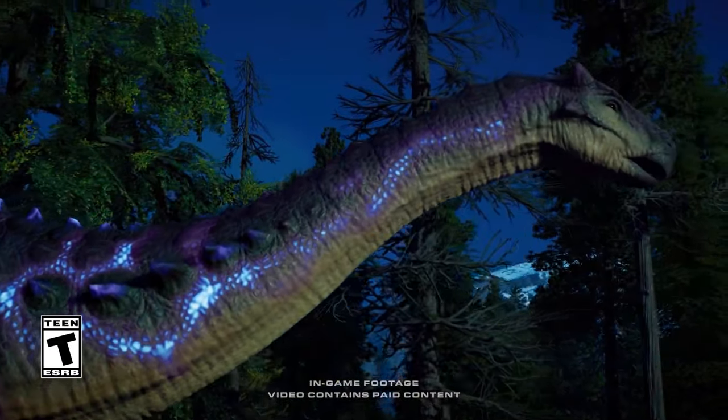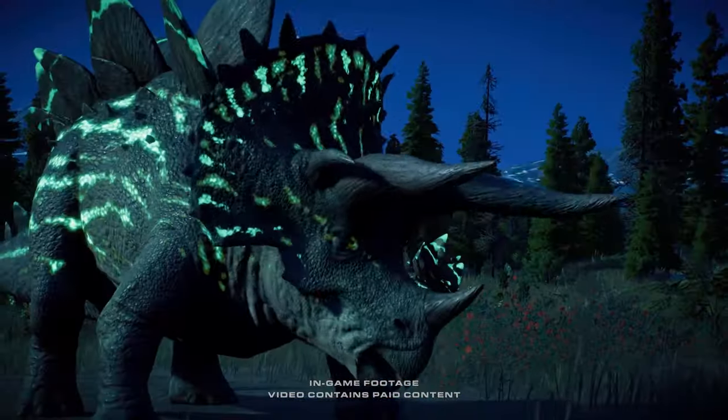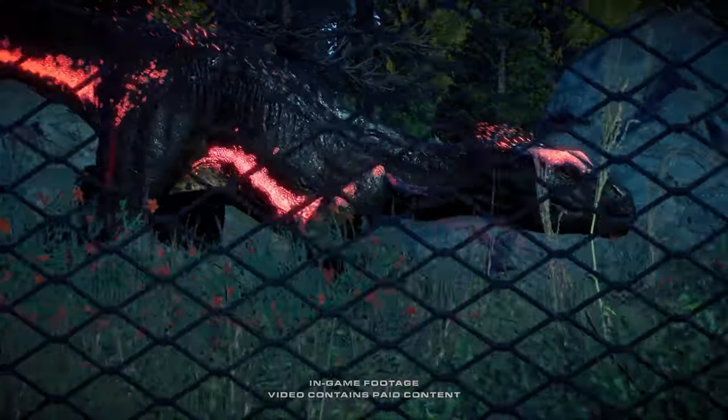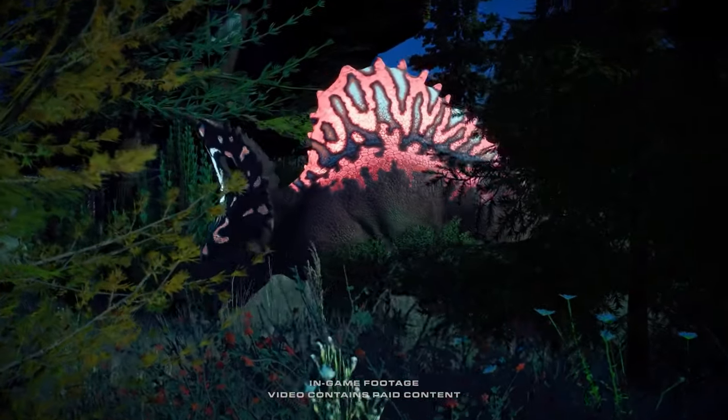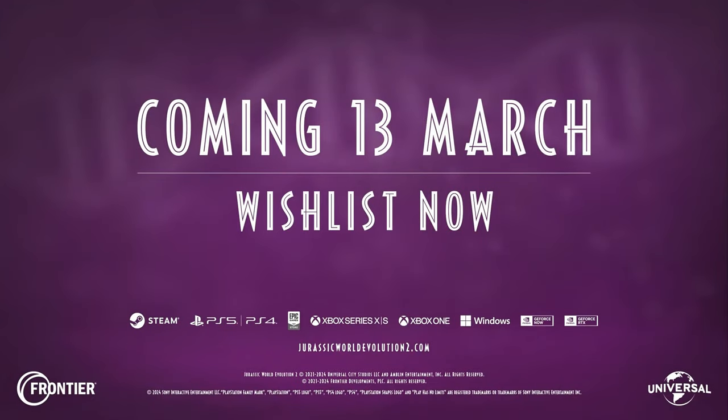Hello everybody and welcome to a new video for Jurassic World Evolution 2, where we have the new announcement of the Jurassic World Evolution 2 Secret Species Pack — a brand new DLC focusing on hybrids and a seemingly large amount of bioluminescence. There is not actually a lot to cover with this one, it's fairly simple, so without further ado let's get into it.